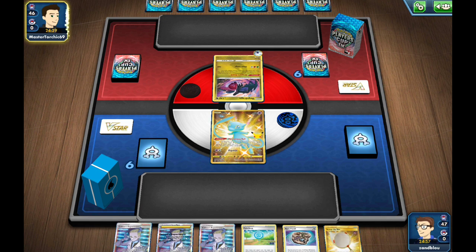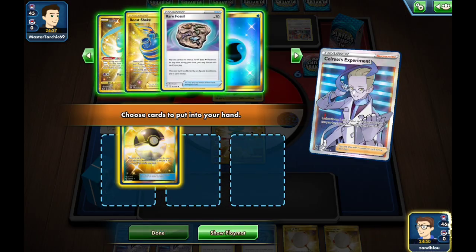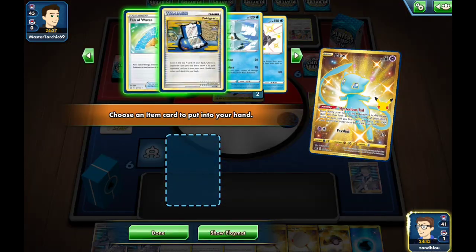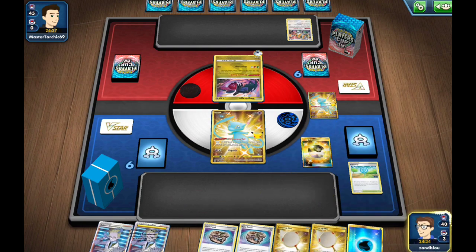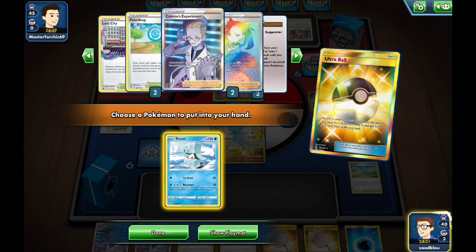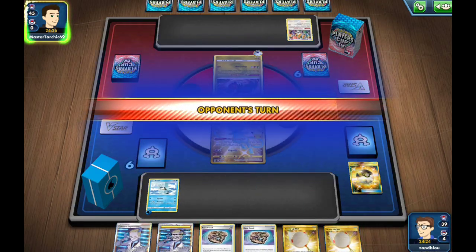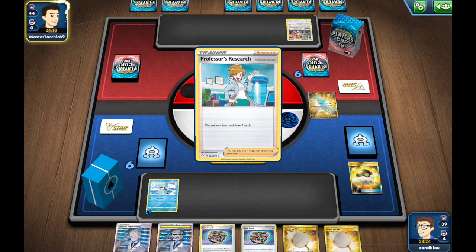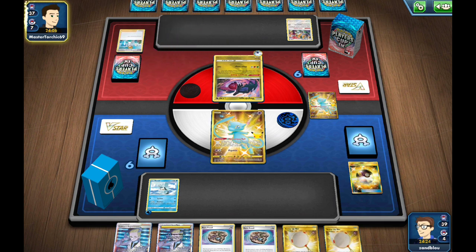We're on to the first game and we're up against Regieleki, which is a great matchup for us. The only issue can be if our opponent plays that Astral Radiance Bridge Lucky and gets a turn-two Regieleki Lucky attack to snipe our only Ice Q. We're on something of a clock because we don't play Manaphy like other Ice Q decks do. I'll put the water on and pass — if our opponent can't find that Astral Radiance, all we need is a Twin Energy and we have it.